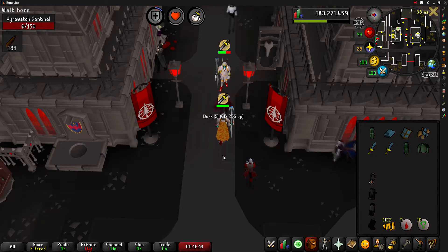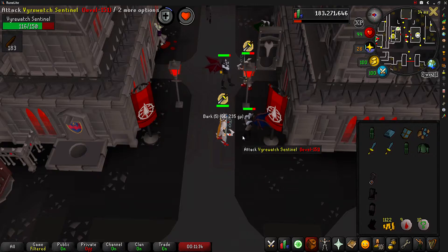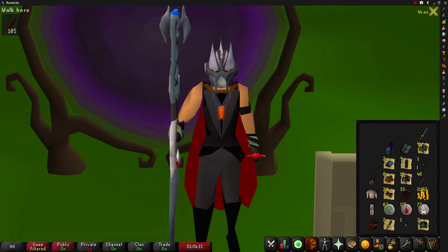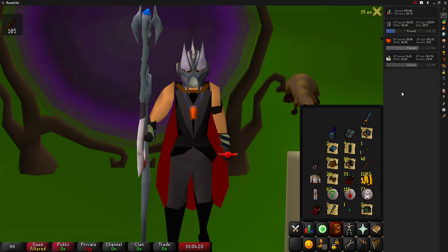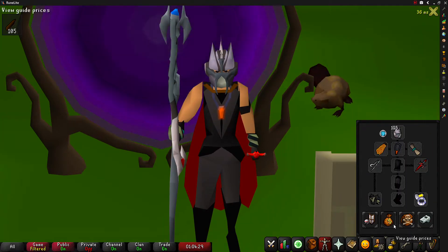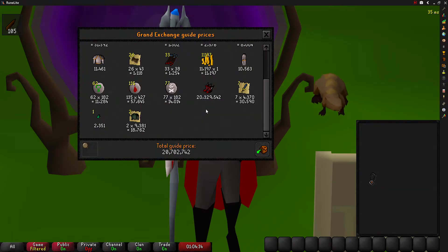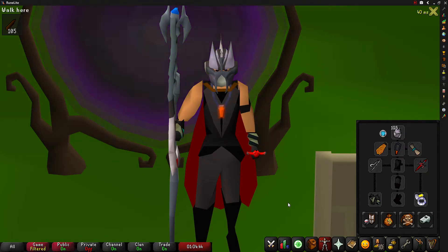With that all said, let's jump to the final price check to see how much XP we gained and how much money we'll be giving away. We have finished killing Vyrewatch Sentinels for one hour. For this one hour we managed to get 56,500 Defense XP, 18,800 Hitpoints XP, and 14,100 Slayer XP. Loot from one hour of killing Vyrewatch Sentinels comes out to be 351,176 GP.